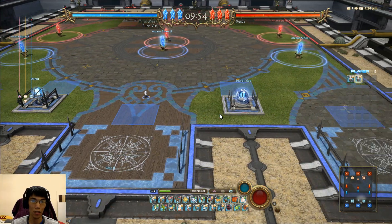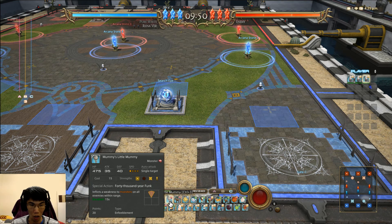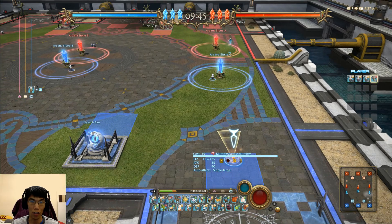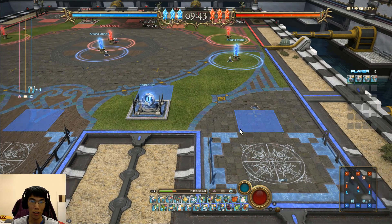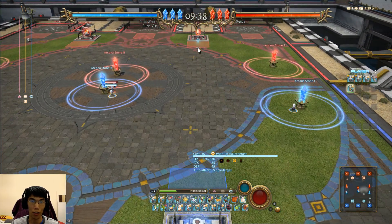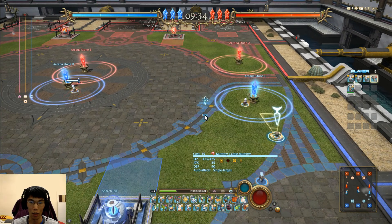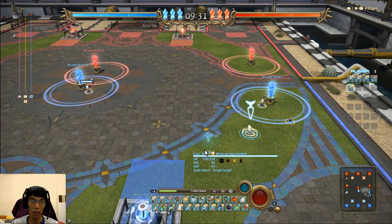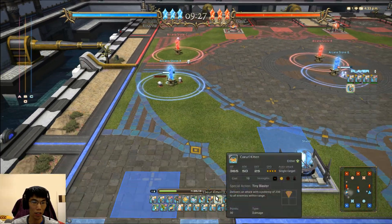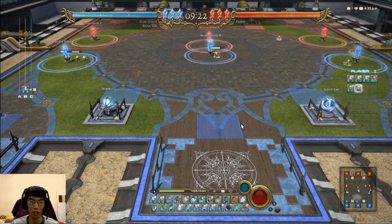Move your respective Cids to the Arcana Stones, then spawn your Arcana Stone Demolisher and your Shield Destroyer. I'm sending the Mummy to Arcana Stone A and Windup Horsifant to the enemy shield. While you're doing this, you should keep spawning Cids and fighting monsters.